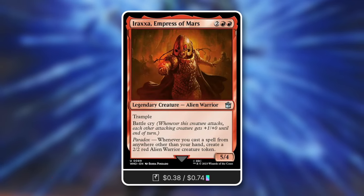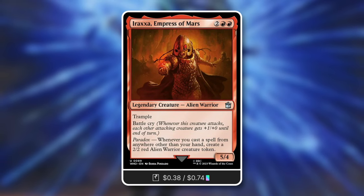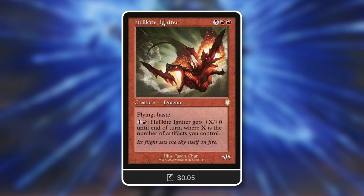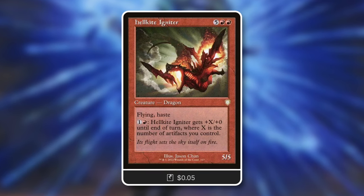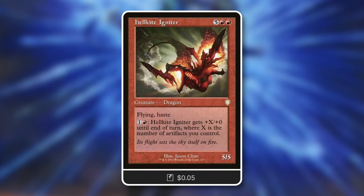Next up, Iraq's Empress of Mars - a 5/4 trampling alien warrior with Battlecry. Whenever you cast a spell from anywhere other than your hand, you get a 2/2 red alien warrior token. If you're casting spells from that impulse draw, you get a lot of advantage by making an army, then equip those creatures to attack more and make even more Junk tokens. Finally, Hellcat Igniter - flying and haste so it can swing right away. Pay one red plus X: gets plus X/plus 0 where X is the number of artifacts you control. This is a game-ending card - save up a ton of Junk tokens and swing for 40 damage.